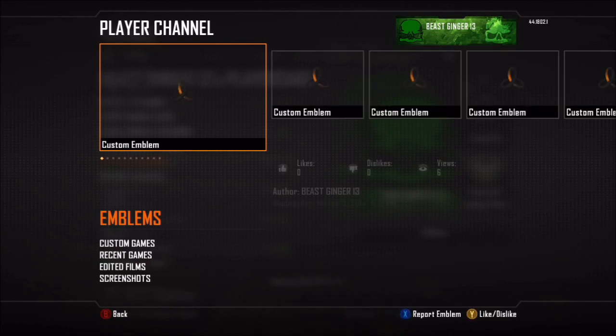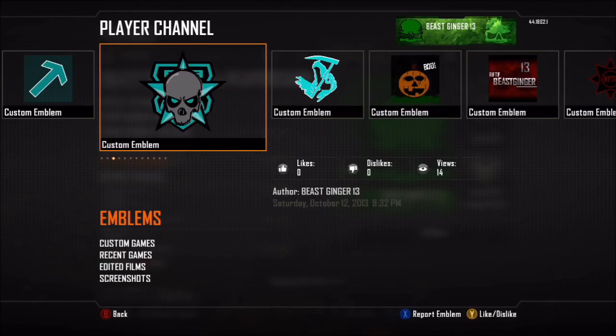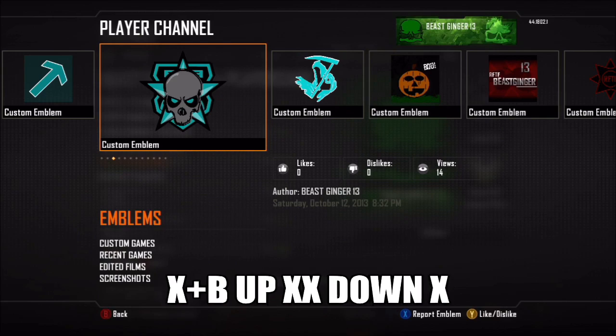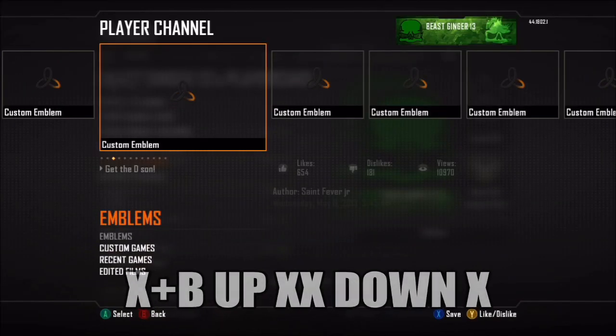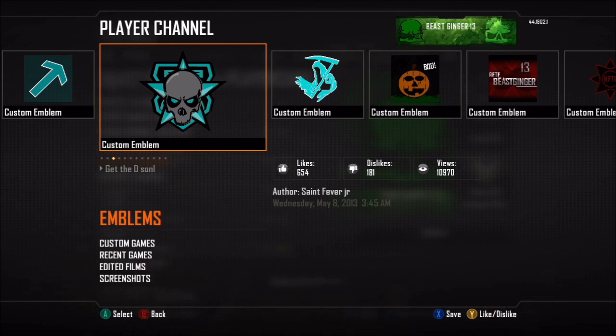Go up twice to Emblems, then go to the emblem you want. You want to press X and B at the same time, so it registers that you clicked on it but then unclicks it. Then you want to press up, X, X, down, X.